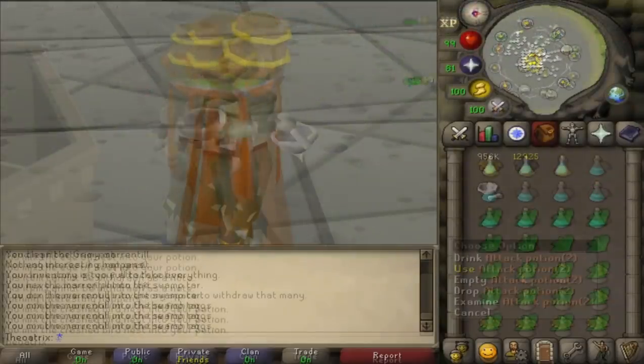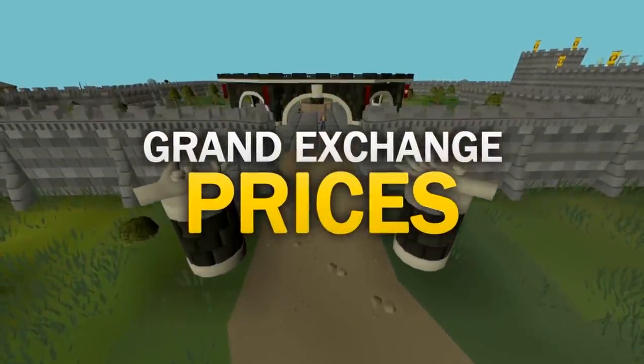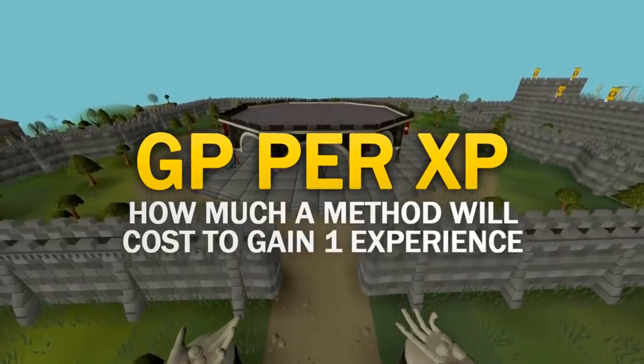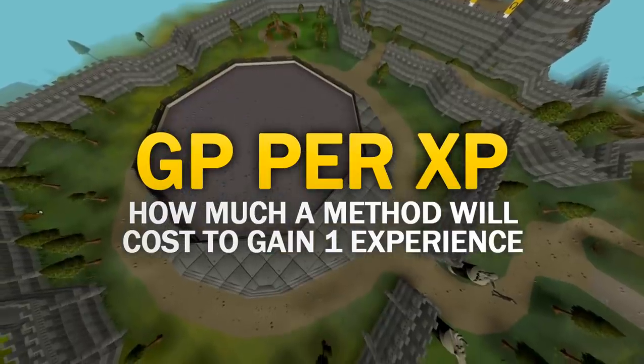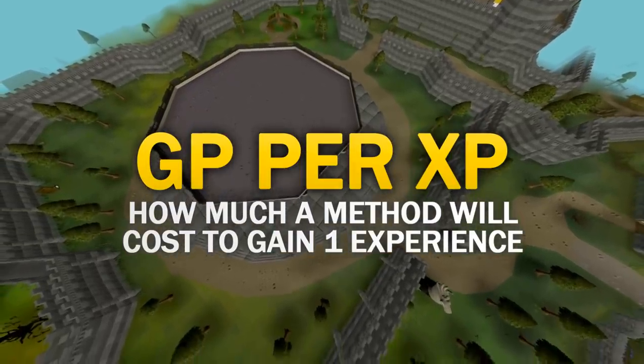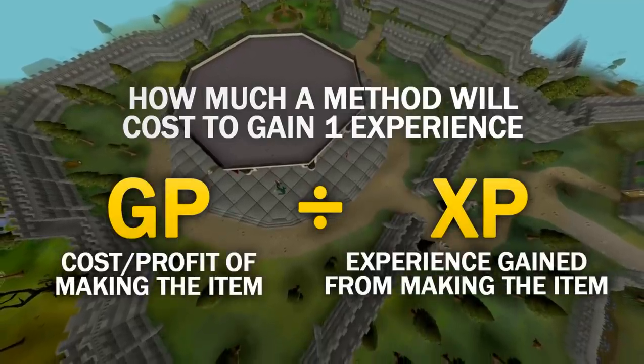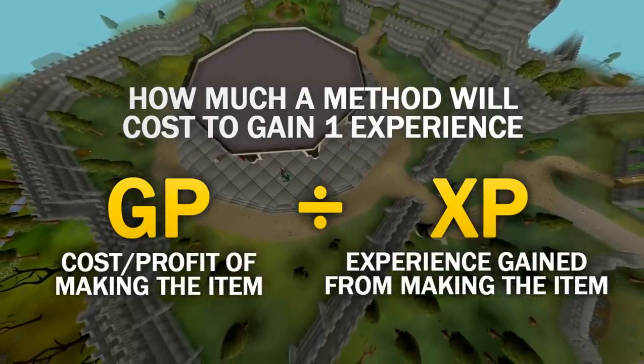When it comes down to deciding what method you want to use for leveling up, it really comes down to the Grand Exchange prices. It's important to understand GP per XP with all viable skills. The GP per XP of a method is how much you'll need to spend or profit to gain one experience. It's a very easy way to compare all of the available methods for a skill.